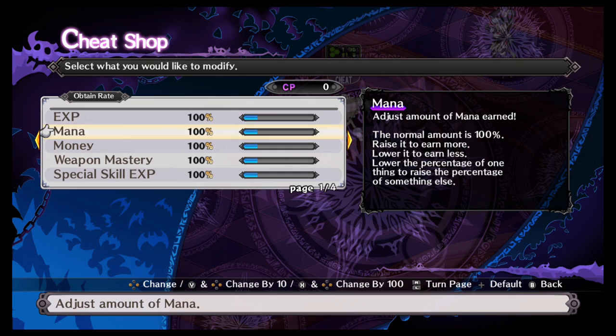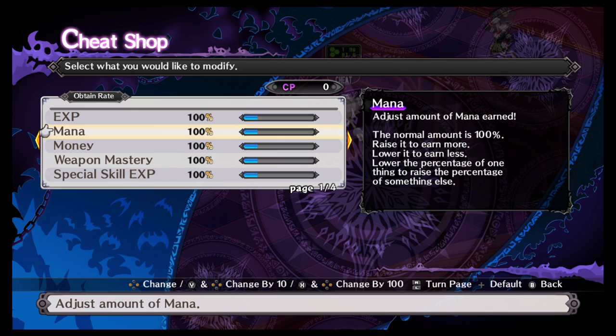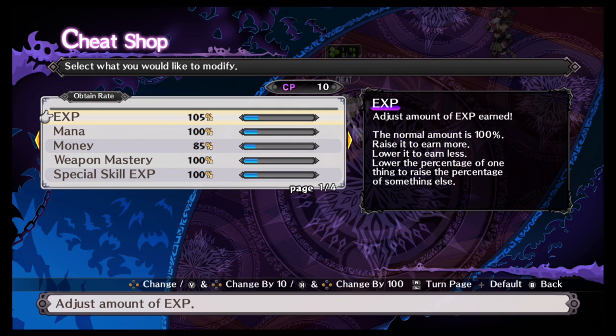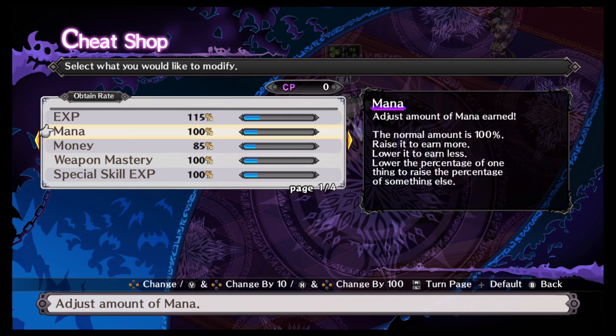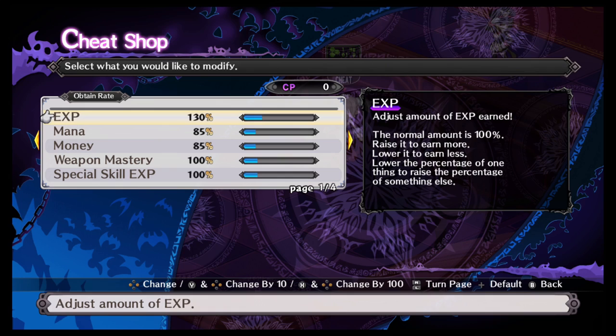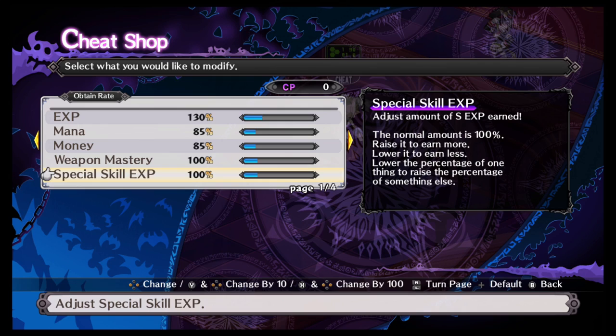This is where you can adjust the different types of rewards you get for battling: weapons mastery, special skill experience, money, and mana. Right now I'm not hurting for money so I'm going to take that down as far as it can go. 85 is as far as it can go, which means I can pump that 15% I took out of money into experience. If I'm not looking for mana I can do the same thing. You will notice you can only go 15% at a time — as you level up and unlock more things that will increase.